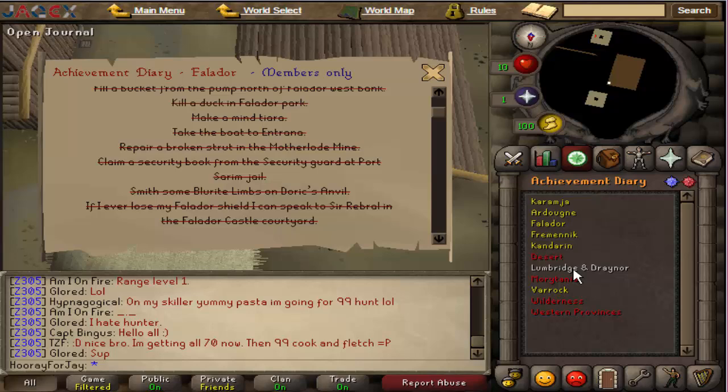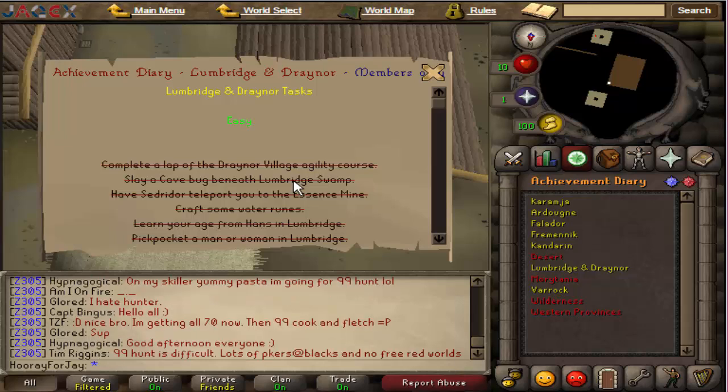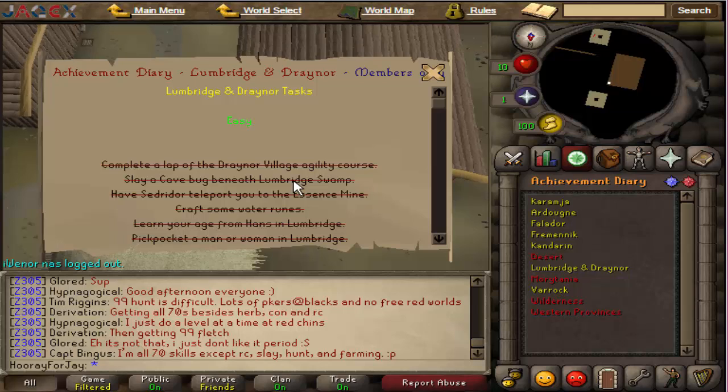Now Lumbridge and Draynor — this is where it gets tricky. You're expected to get quite a bit of combat experience. The cave bug beneath Lumbridge Swamp poses quite a problem because they heal too quickly to recoil them. The best method is just to cannon them. They've got 5 health, so that's 10 XP in range. One tip: get a combat friend to help clear the whole room, kill every single one, and as soon as one respawns, kill that one with the cannon. You're going to get 10 XP no matter how you do this.